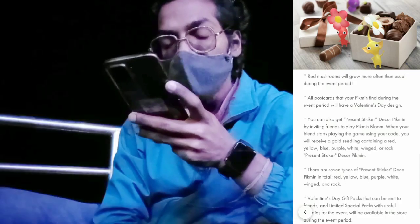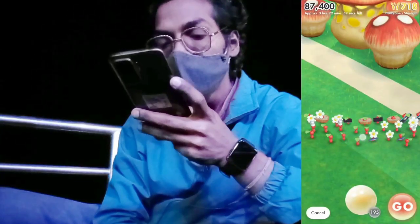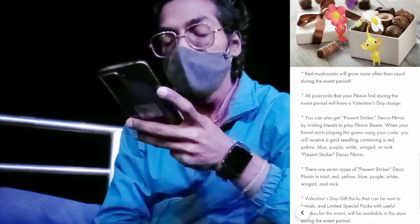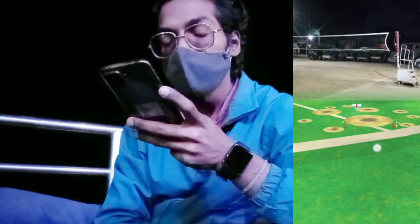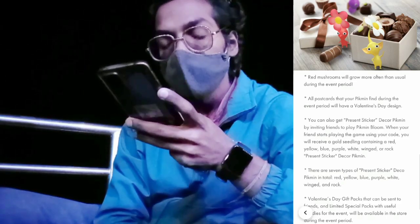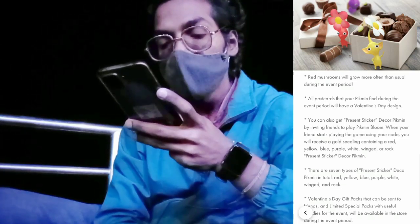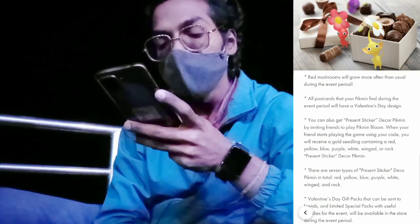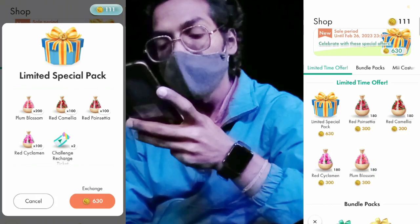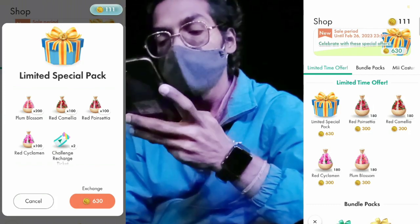Be sure to complete and participate. Also during the event period, red mushrooms will grow more often than usual, because the color of love is red. Also, when you complete any challenges and your Pikmin send a postcard, it will have a Valentine's Day design on it. You can also get the present sticker decor Pikmin by inviting friends to play Pikmin Bloom. When your friends start playing using your code, you will receive a gold seedling. And you can gift a Valentine's Day pack with useful goodies, available in the store during the event, to your friends and loved ones.